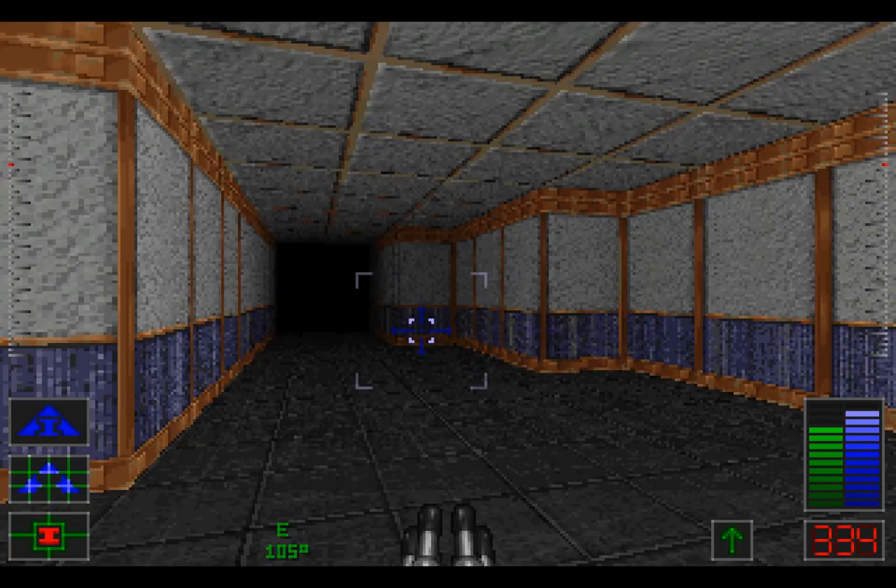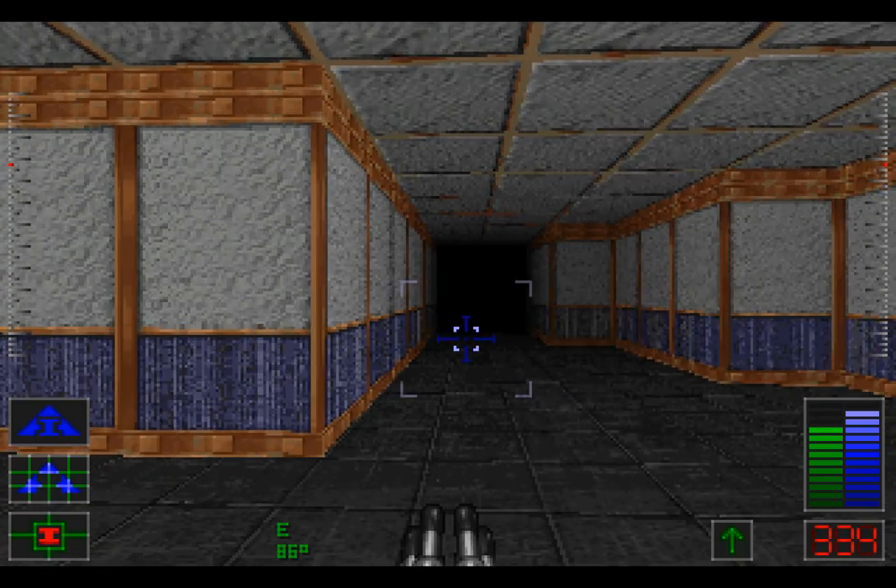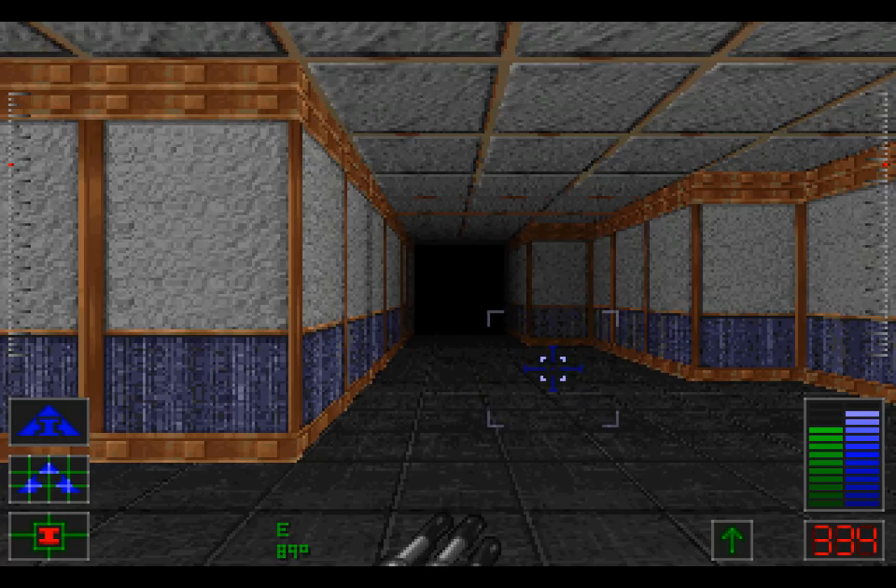Welcome back folks to Let's Play Cyclones. When last we left off we're looking for a scientist, hopefully alive, because we need his keycard that'll only work if he's alive and not stressed, to gain access to the hangar where an alien spaceship is located.